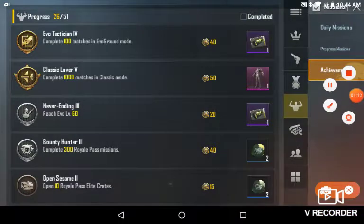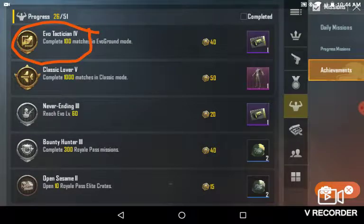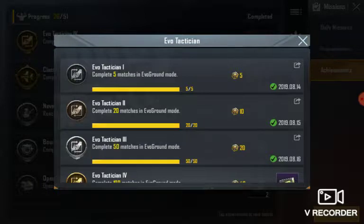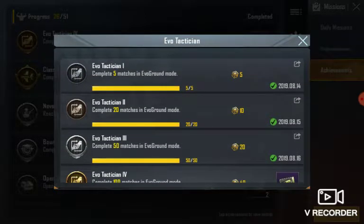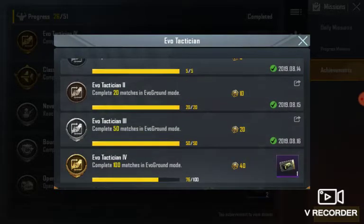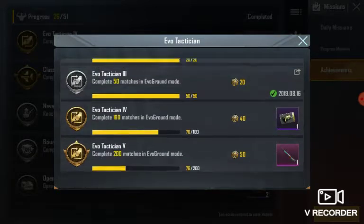Then you have to choose, choose silver fragment 2, and here also silver fragment. I don't know anything else, so...